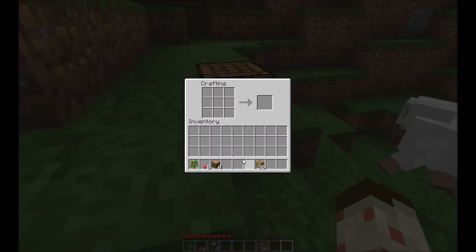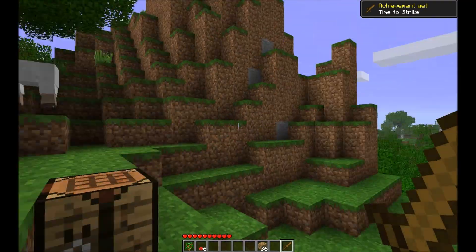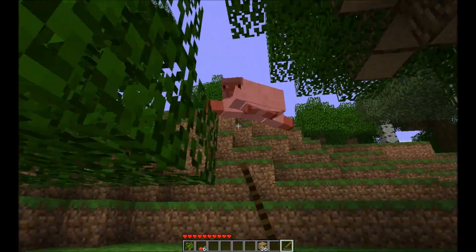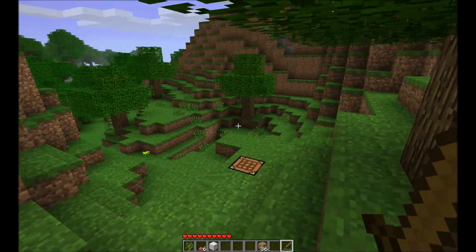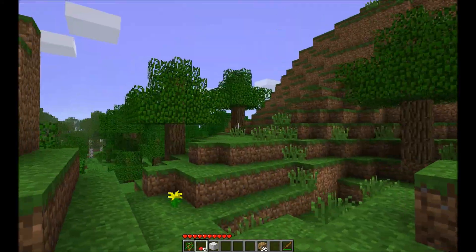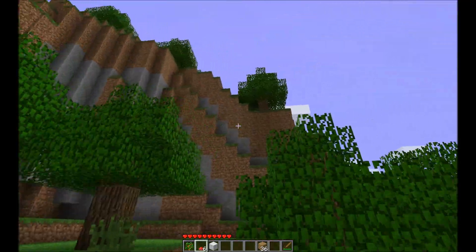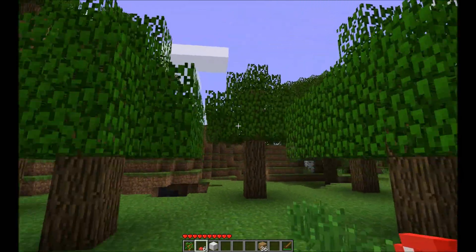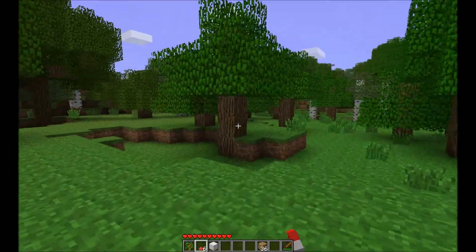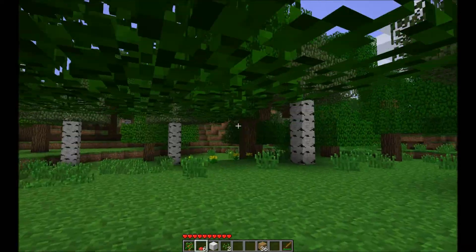I'm gonna place my table here. It feels weird not to be able to shift-click drag. Kill the sheep — there we go, sheep's dead, one step closer to a bed, which I guess I won't really need. I think I'm just gonna look for some surface stone, maybe mine that, and hopefully some iron if I'm lucky. I think farming was implemented at this point — I didn't really check.